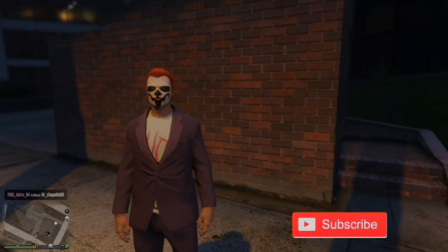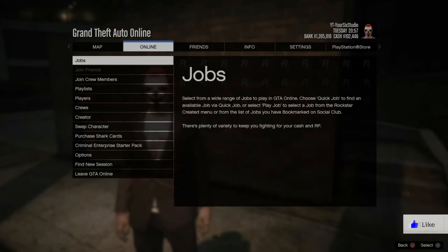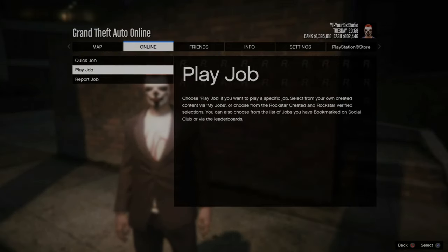Press Options on your controller, then go over to Online, then go down to Jobs. Now go to Play Job.